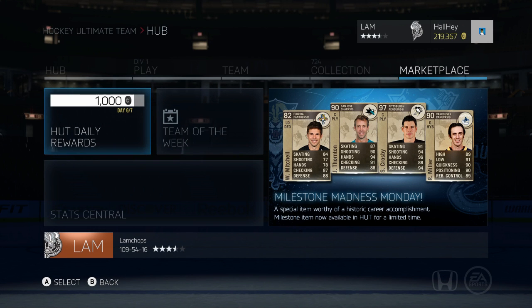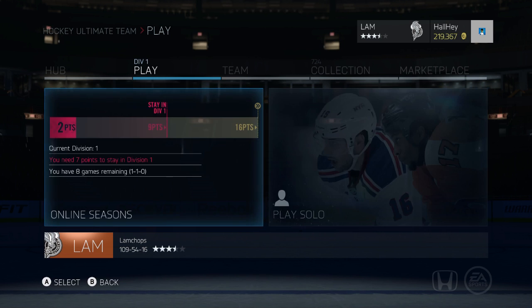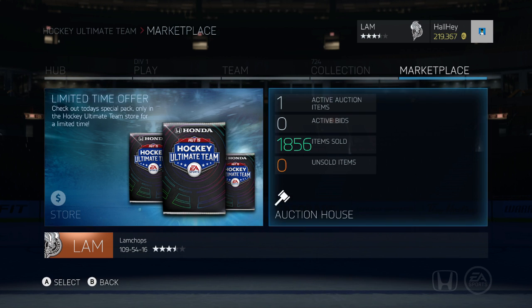What is up guys, it is Justin here back bringing you another pack opening, but this one's a little bit special. EA released some new cards — you can see on the screen there's a couple milestone cards including Sidney Crosby, Henrik Zetterberg, HFC Raymond, and Voracek. I'm gonna try to open up one of these special packs that are out right now. It costs 125k coins or I think $17.99 cash, so pretty expensive pack.